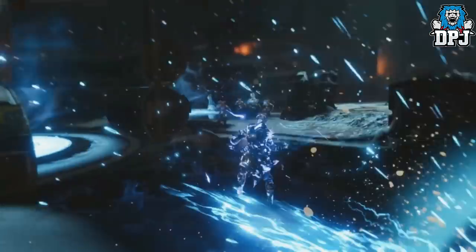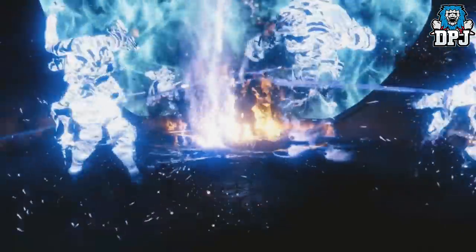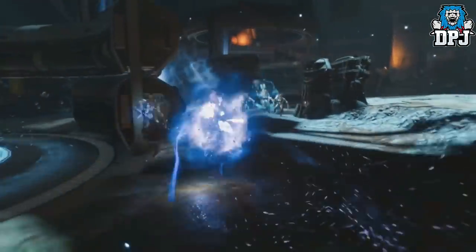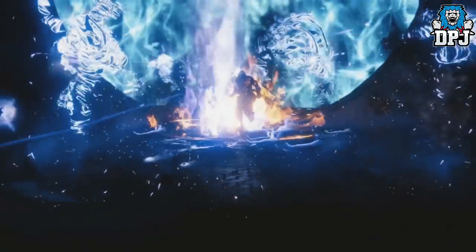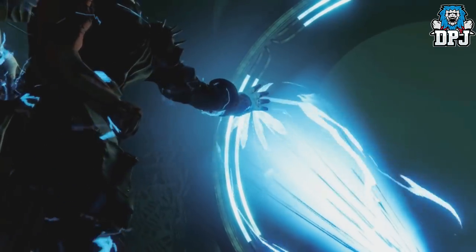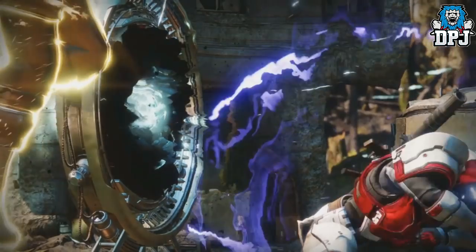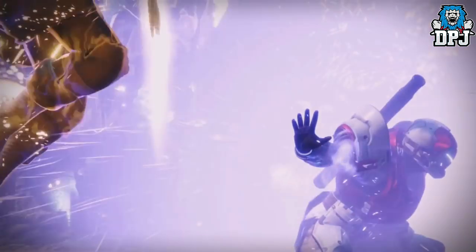Now for the Warlock — the Voidwalker edition is absolutely epic. It gives you the ability to roam, teleport, and pop a burst of energy which takes out anything within a certain proximity of you. Pretty cool. The addition to the Stormcaller allows you to fire a beam of arc energy — you won't want to be standing in front of that.